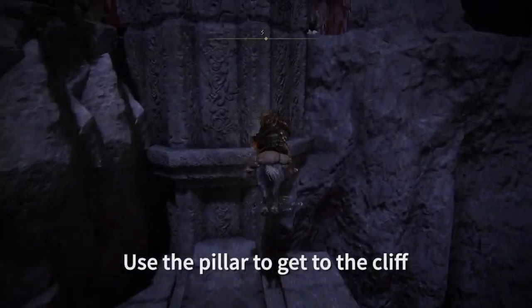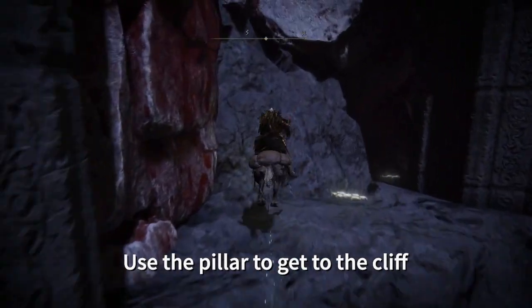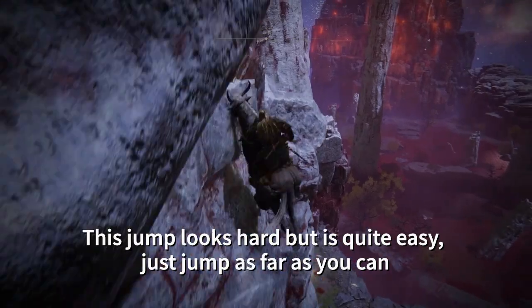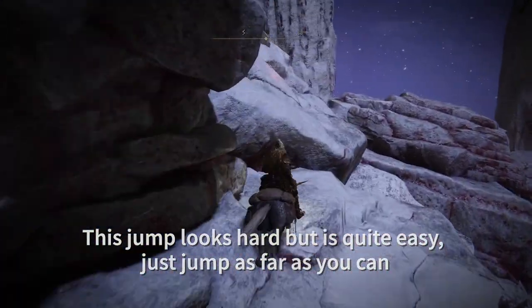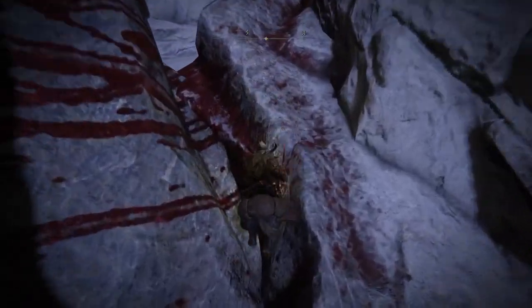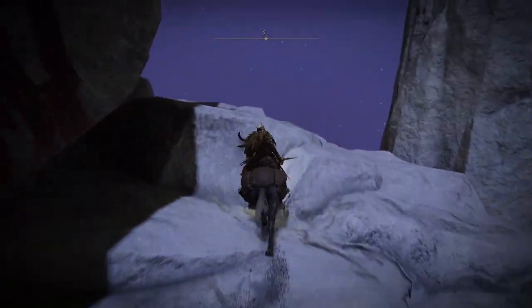You just start at the Palace Approach Ledge-Road grace, jump over a few hurdles as you can see in the background, and the trick is you go over to this cliff and then just jump off it.